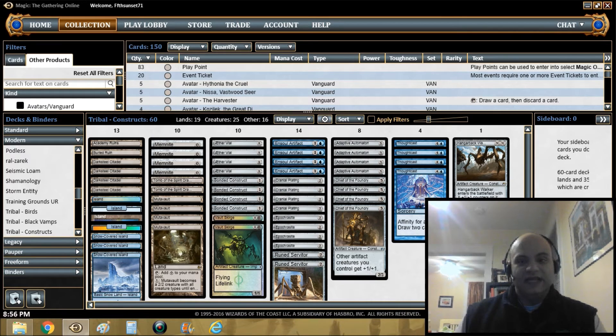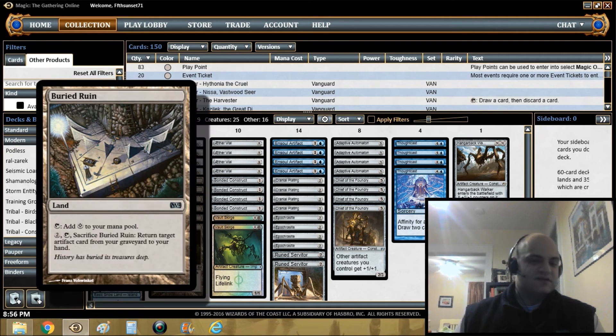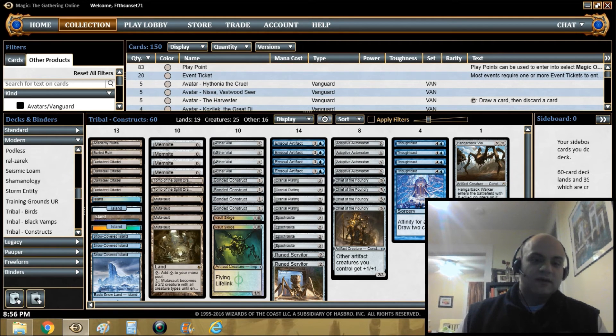Adaptive Automaton and Chief of the Foundry give you eight lords in the deck, which is pretty nice. Vault Skirge is obviously good with Vial. Ensoul Artifact is why we're playing Darksteel Citadel — it's also pretty good with Vault Skirge and Memnite, or suited up on an Aether Vial. Academy Ruins and Buried Ruin are ways to get back threats. Tomb of the Spirit Dragon I put in there as a way to be a burn deck, but it never came up in the matches.